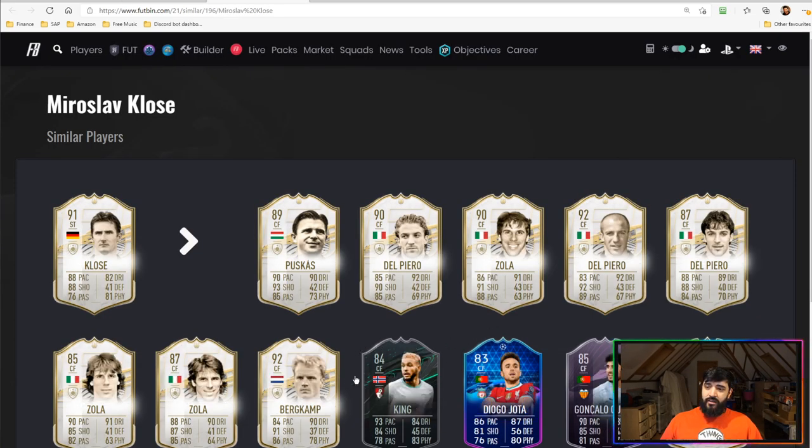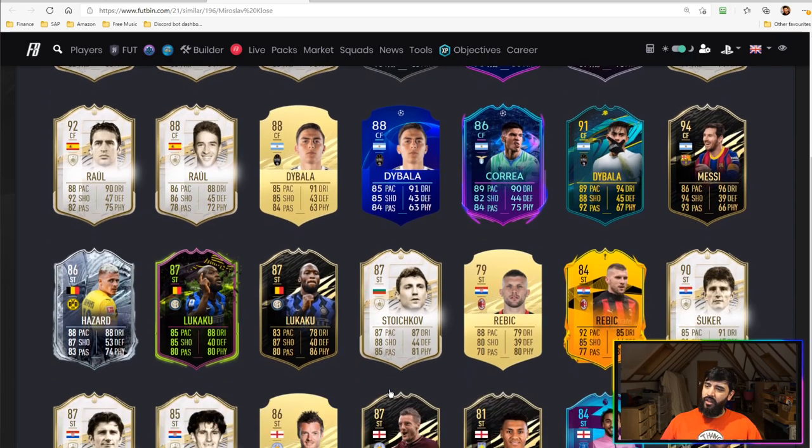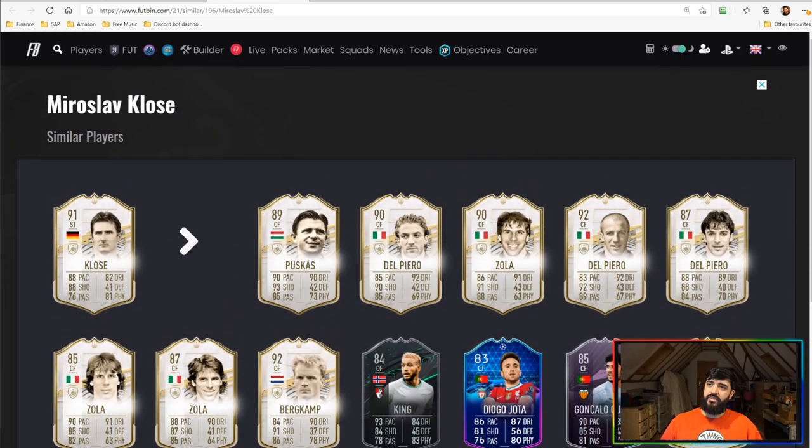In terms of similar players, none of these are even remotely close to what you're getting with this card. I think something closer to Romelu Lukaku's playing card — a card that can strike the ball well but not really dribble well and struggles with the technical aspects of the game. Passing is okay on this card as well; I think Klose is actually slightly better at passing than Lukaku, but it's a very similar shout overall.